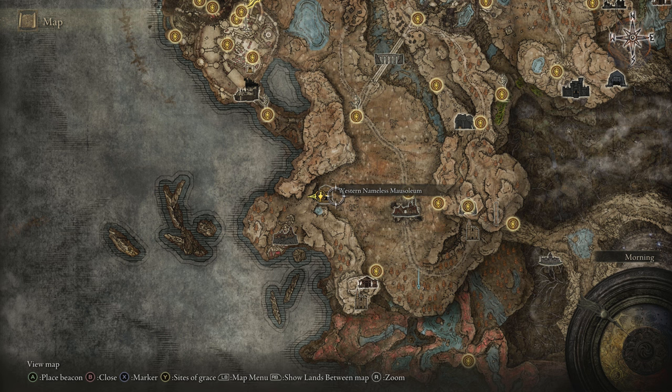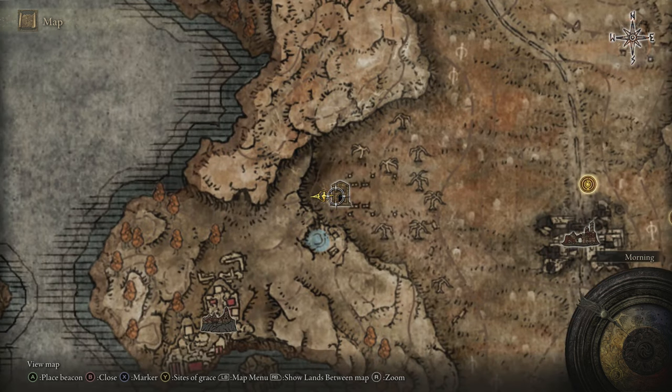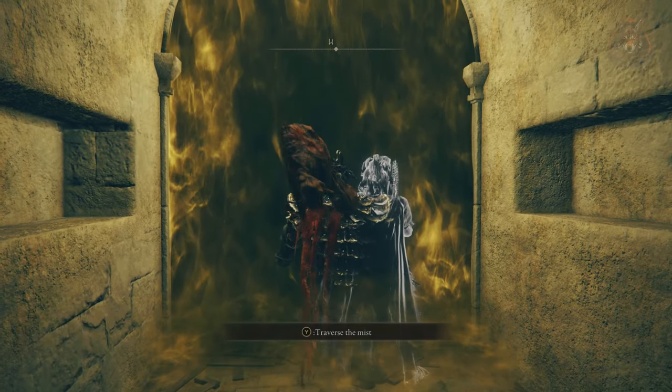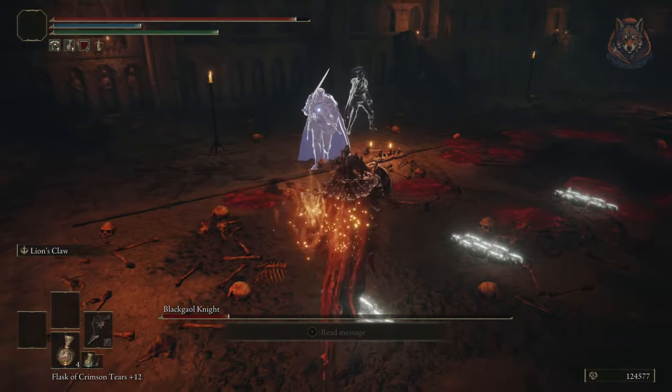The Sword and Armour of Solitude — one of the best heavy armours in the DLC — is found inside of the Western Nameless Mausoleum. This is a tough enemy inside called the Blackjail Knight who drops the gear once you defeat him.